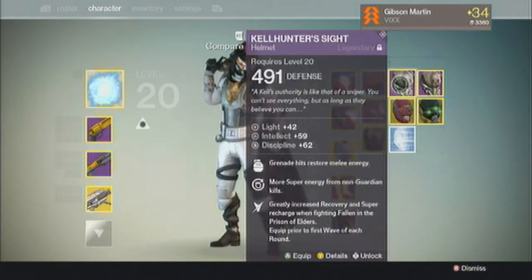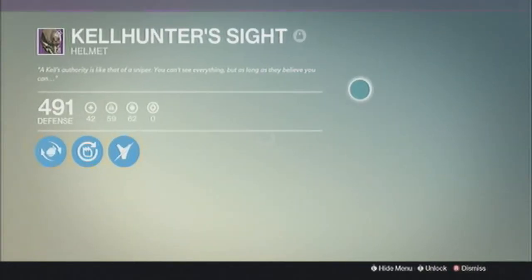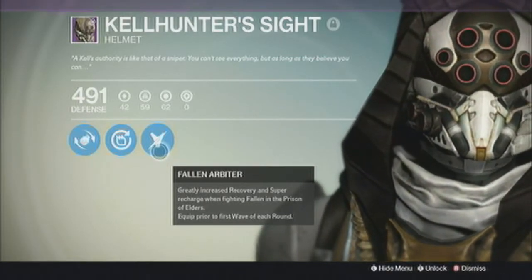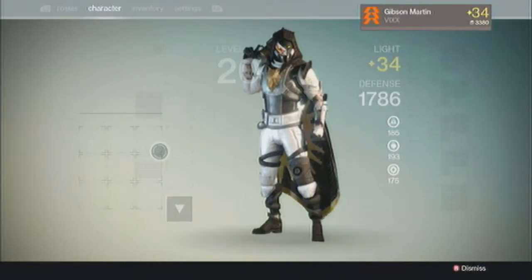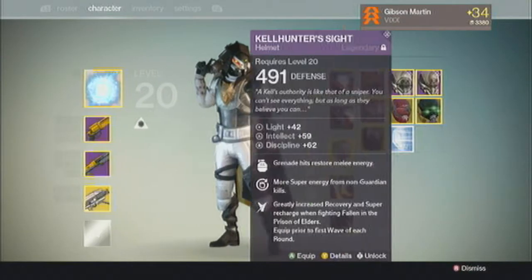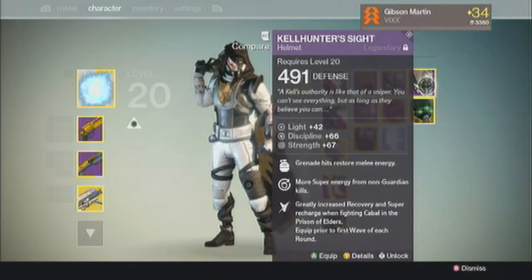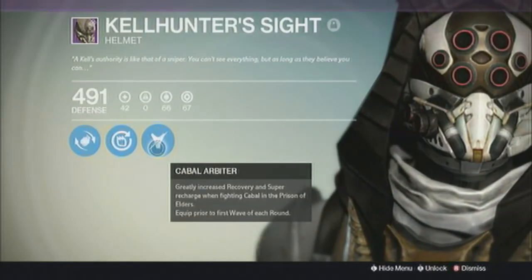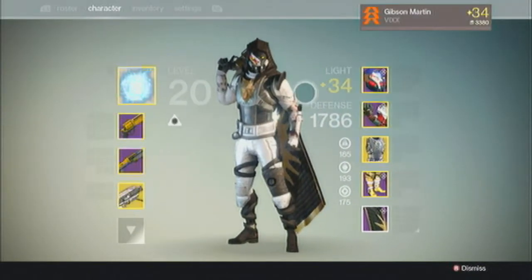What is up YouTube? Gibson Martin here bringing you some of my recent builds in the House of Wolves. I have a Kell Hunter Slay with the Fallen Arbiter and the Cabal Arbiter, so I have the increased stats from that.